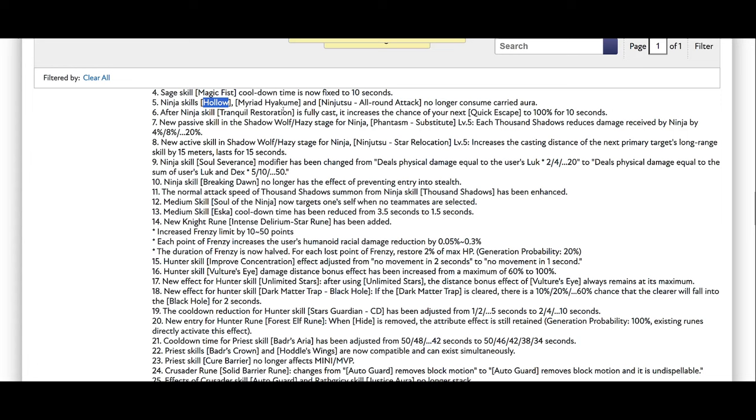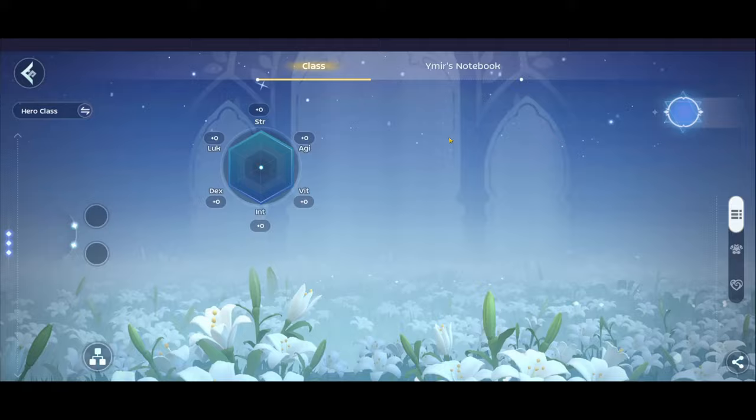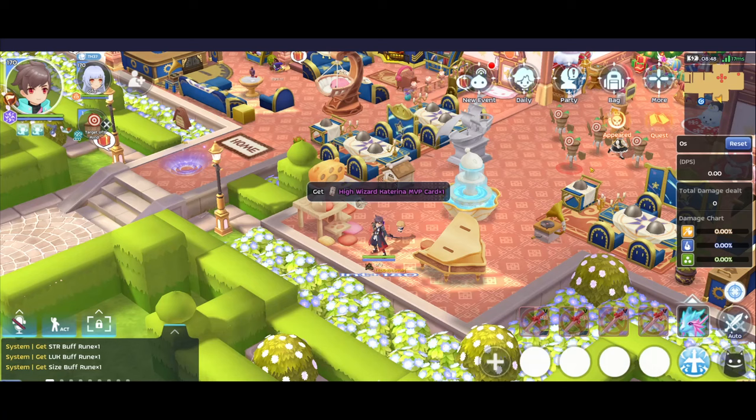Especially the Hollow — back during the Ninja patch with the Gunslinger, one reason people didn't use Hollow was because it consumed aura. But if we can spam Hollow without consuming aura, it's really good to disable a Gunslinger — you just Hollow the Gunslinger and they cannot do Rain of Fire, which is a forced fire skill. Then there's Tranquil Restoration — using it increases the chance for your next Quick Escape by 100%, but it's not that big because the cast is actually very long.